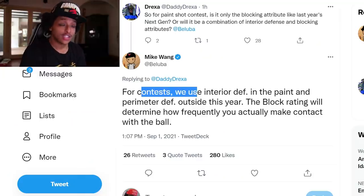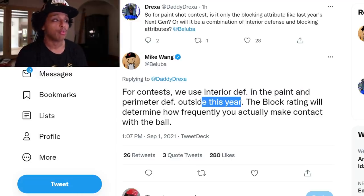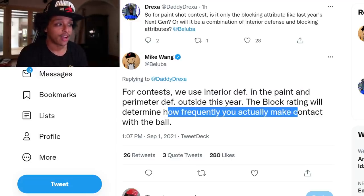It's not a crazy realization because 2K's dev team is working on next gen. It's a whole other dev team that just recently started working on 2K that's working on current gen — so they're in different leagues in my opinion. Mike Wang clarifies: for contests, they use interior defense in the paint and perimeter defense outside this year. The block rating will determine how frequently you actually make contact with the ball. He's clarifying ahead of time so y'all know what time it is.